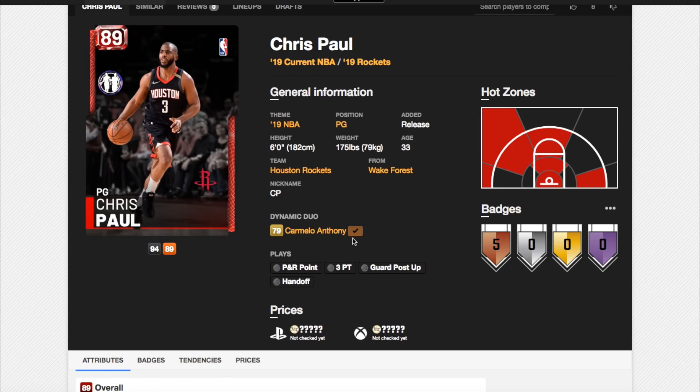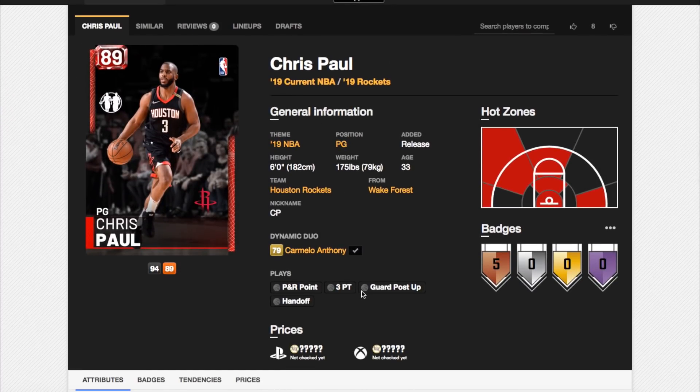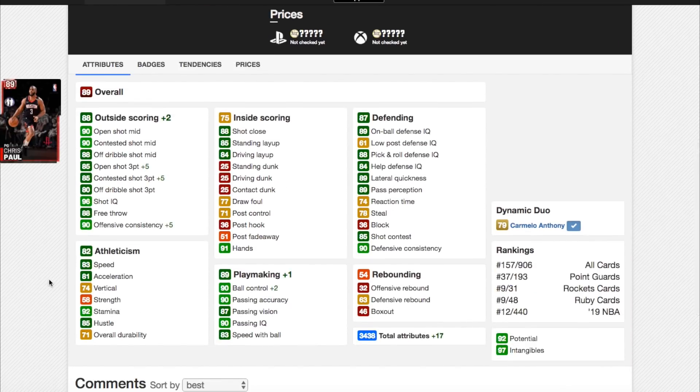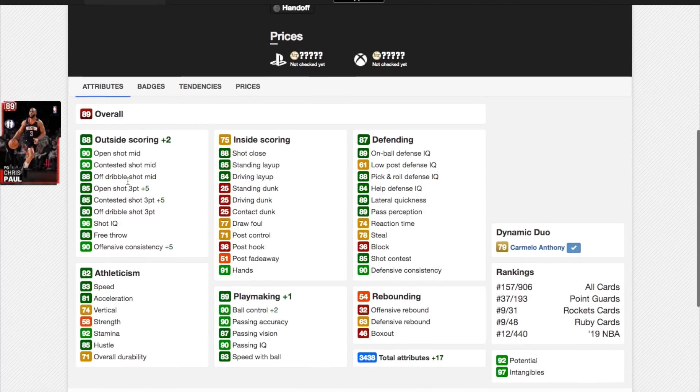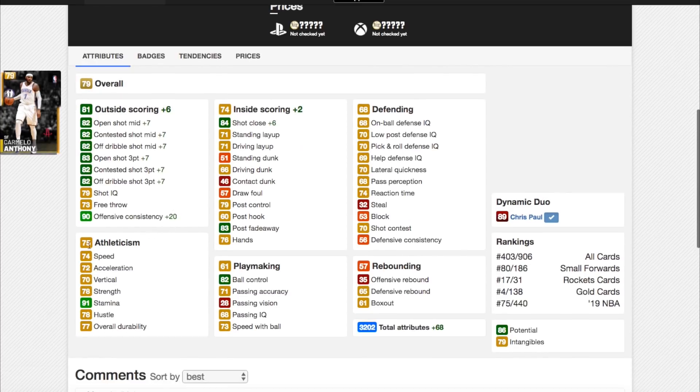Next, we are on to Chris Paul and Carmelo Anthony. Chris Paul has got quite decent stats, but he is a little bit small — though this year small players are a little bit more effective. Chris Paul goes up to an 85 shot mid and an 85 shot 3. His contested shot 3 goes up as well, and his ball control goes up. With Carmelo Anthony, who's really cheap at like 1,000 MT, he already has the animations. Melo goes up 68 total stats — 20 of them are offensive consistency, 6 in shot closed, and he goes up 7 in every single shooting stat. He becomes comparable to his Sapphire card shooting-wise and he becomes really good.